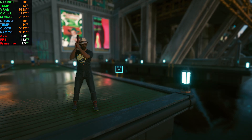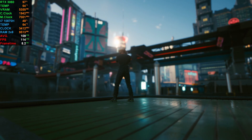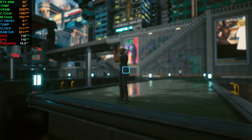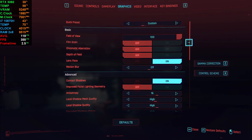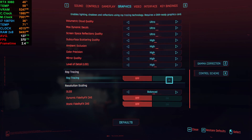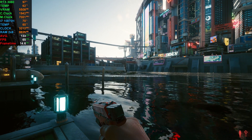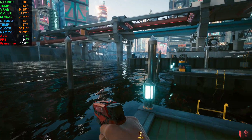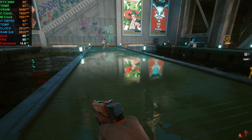Let's turn on photo mode. Man, this game looks great. This mode is really nice for content creators — you can make really nice thumbnails with it. Let's turn ray tracing on here. Oh man. Wow. That is incredible.